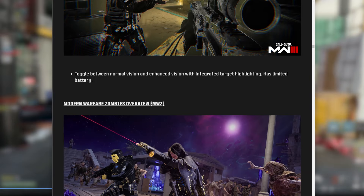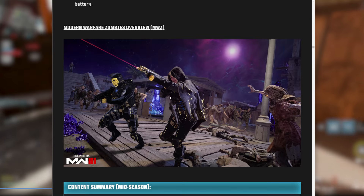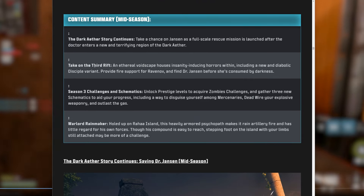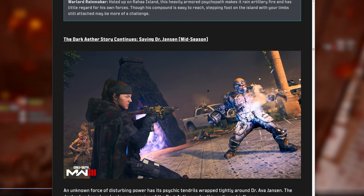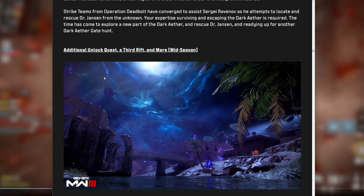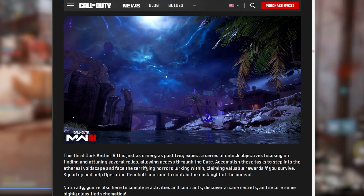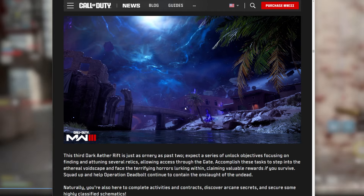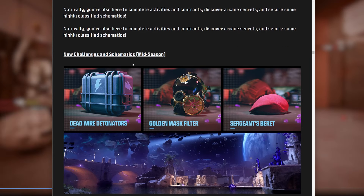For Zombies, most of this is Season 3 Reloaded content. We have the third Dark Ether rift with new challenges and warlord Rainmaker — the main challenge involves saving Dr. Jansen. Here's a look at the new Dark Ether rift at Zarqa Hydroelectric from Al Mazrah. It looks cool — the skybox for all these dark ether rifts is pretty fire.